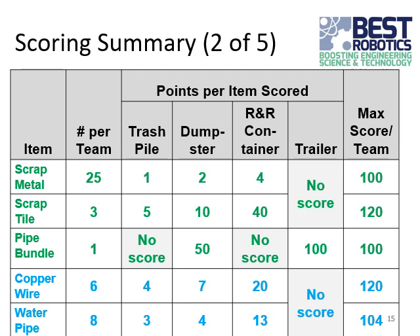The copper wire recyclable game element — there are six of those in the building. Each one is worth four points placed in the trash pile, seven points placed in the dumpster, but 20 points if you place those in the recyclable container. The maximum score if you place all six in the recycling container is 120 points. There are eight pieces of water pipe in the building. Each one scores three points placed on the trash pile, four points placed in a dumpster, and 13 points placed in the recycling container. The maximum score is 104 points.